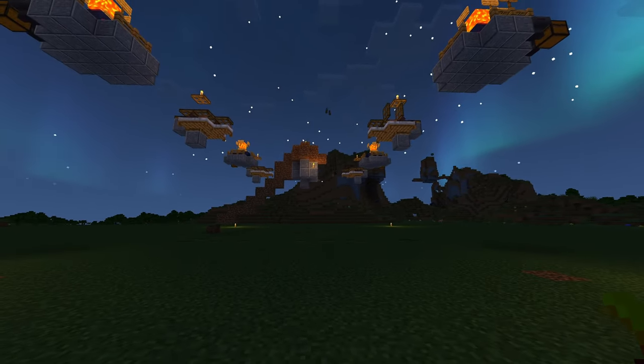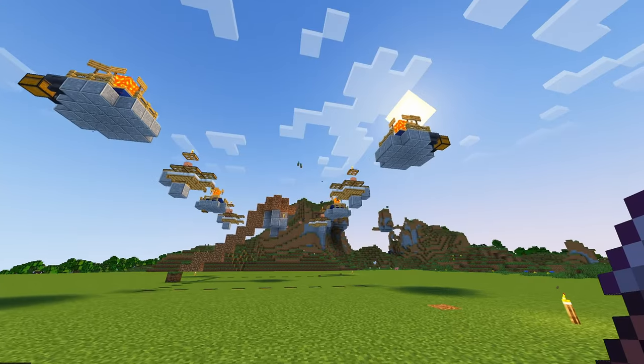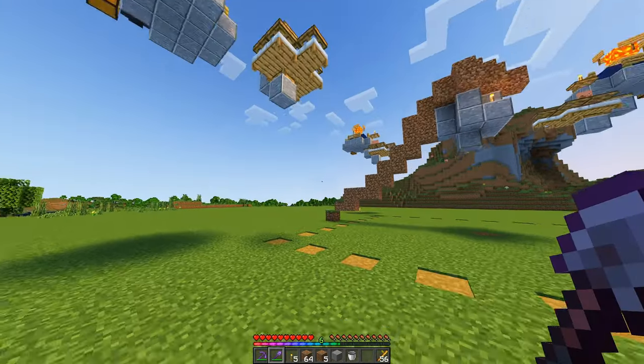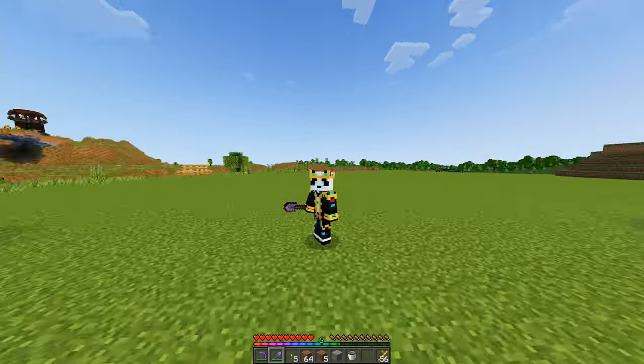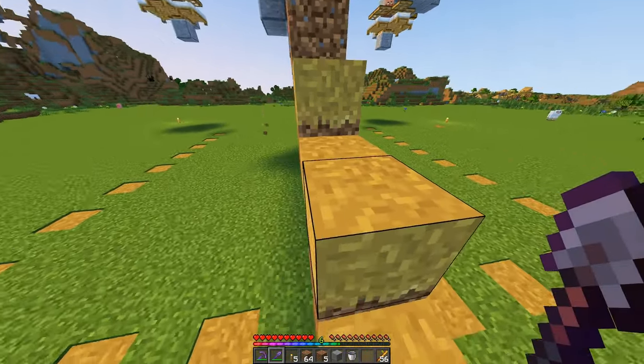With your stairs all removed, now it's just time to set it to daytime. Once it's daytime, all your villagers should now be sitting in the center and the farm is officially ready. But in order to spawn iron golems without any mishaps, we just need to turn all of these blocks right here into path blocks.